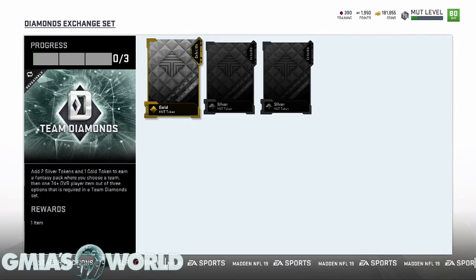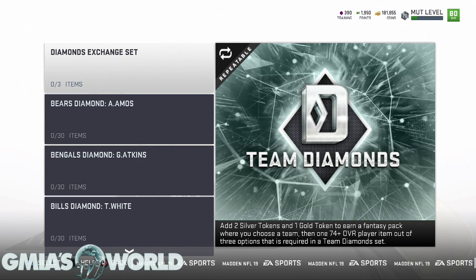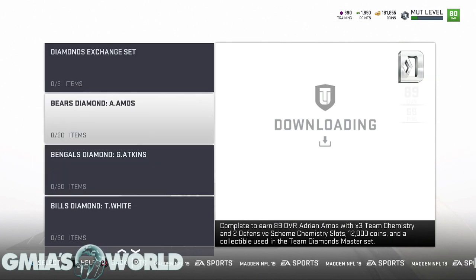Right now you can't buy any tokens — you can only make them. It's a little different from Madden 18, but keep in mind Madden 18 started off the same way too, and then they started allowing us to sell tokens and make coins off of those things. This exchange is repeatable with no limit, so just keep doing it for one team and see how many players you can get for the same team you want.